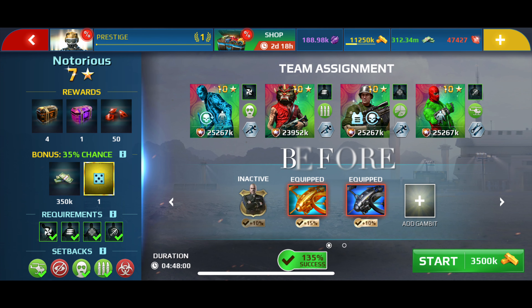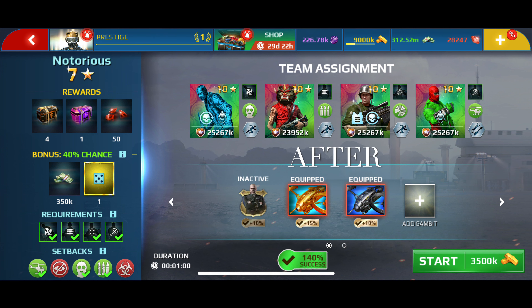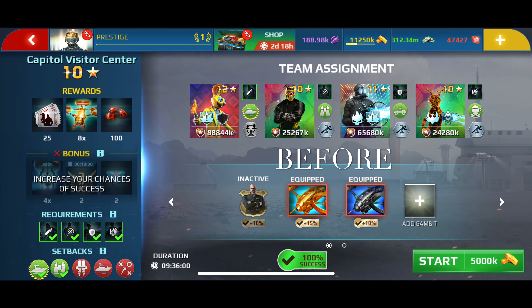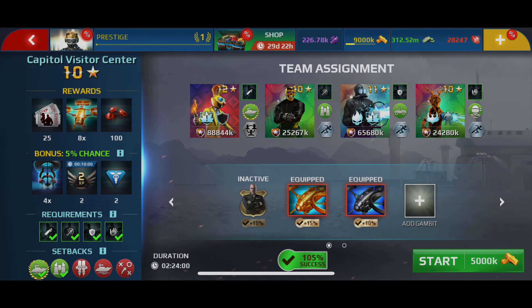I will demonstrate the effects of the commander on three Special Ops missions: Notorious Tier 7, Tank Threat Tier 7, and Capital Visitor Center Tier 10. You can see the 5% increase in ops mission success rate and decrease in ops mission duration. To get extra bonus rewards using the commander, it needs to be active while loading the mission and while claiming it. If the mission duration is longer than the commander activation period and the commander expires before completion, activate it again before claiming the mission rewards.